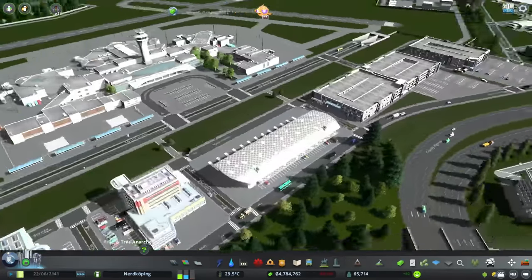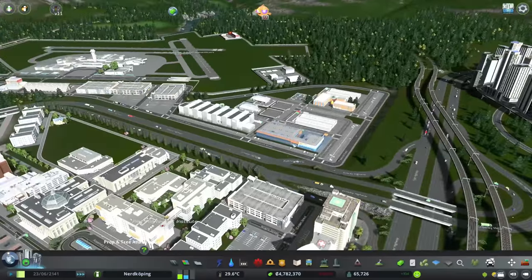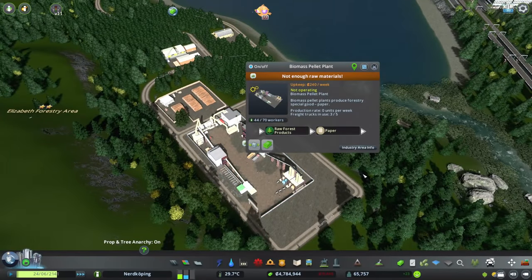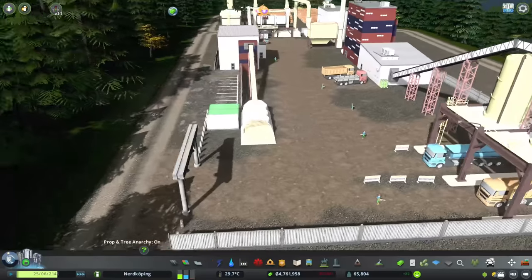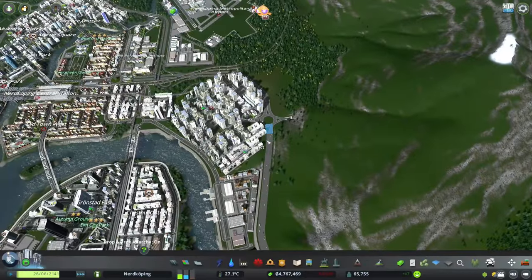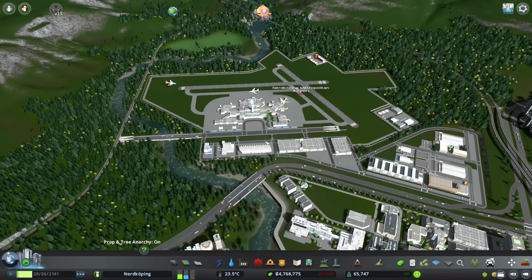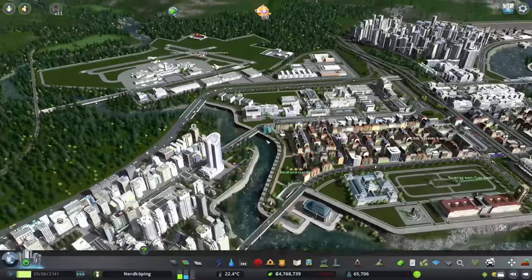So there's still some detailing to be done at the airport, but we have some factories, we have some parking lots, we have a little bit of an expansion to this industry over here — even if it's not quite as good as I'd like it to be. I like that we got the trucks in here. I think this is pretty cool. That's probably the perfect place to go ahead and put in a cut in the video. Thanks for watching everybody — it's been an absolute pleasure as always, and as always I'll see you next time. Bye.